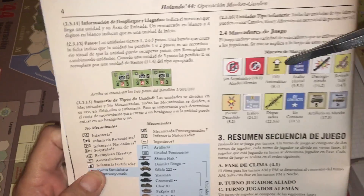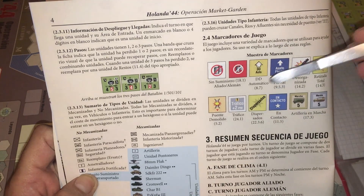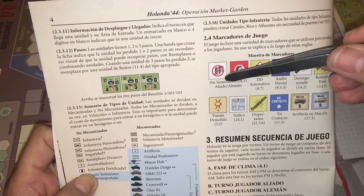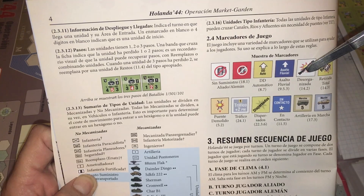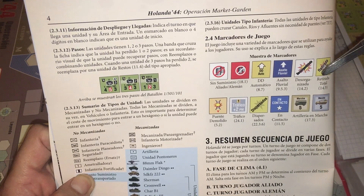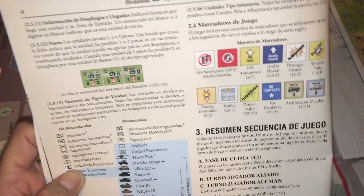El juego lleva una muestra de marcadores que se irán viendo durante la explicación de reglas y después en el gameplay. Hay marcadores típicos: cuando están sin suministro, cuando se hace un asalto —que lo hacen los ingenieros—, cuando se organizan, auto DS, automático, full retreat, retirada total, etcétera.